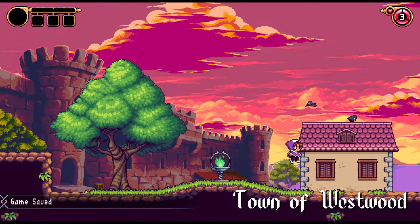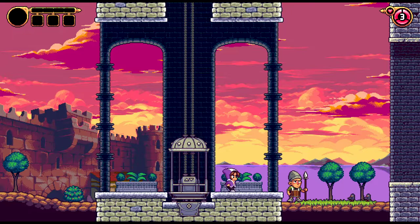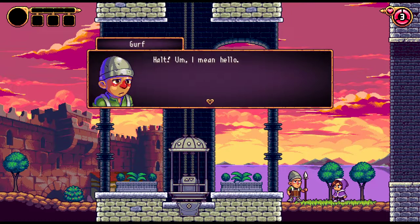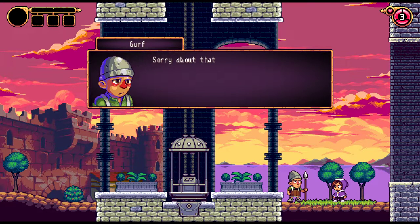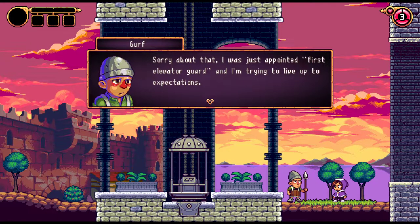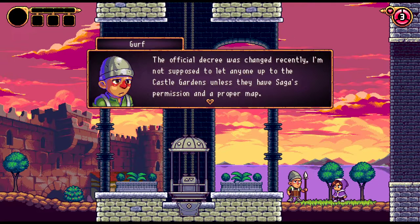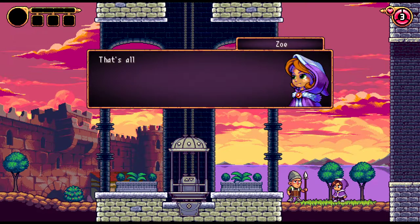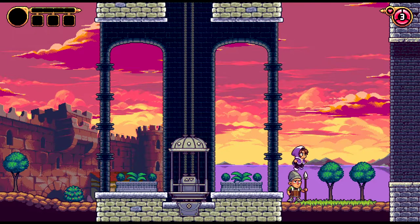The town of Westwood! Can we go on the roofs, I bet? I'll go up there in a second. I like the bucket you're wearing, my good friend. There's a guard named Girf who says: 'Sorry about that — I was just appointed first elevator guard, and I'm trying to live up to expectations. This official decree was changed recently, and I'm not supposed to let anybody up to the castle gardens unless they have Saga's permission and a proper map.' I'm Zoe. 'I'm Girf, but people call me the Dragon Fists.' They don't really call me the Dragon Fists. I figured as much.